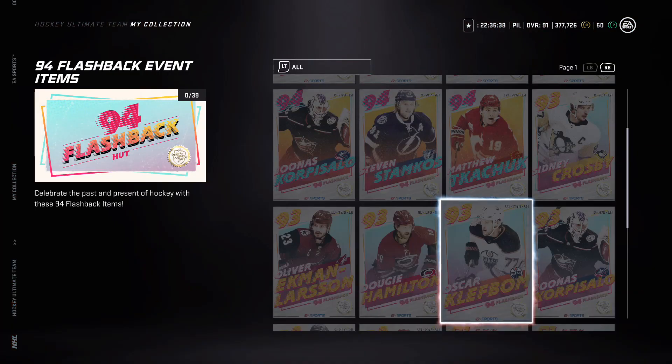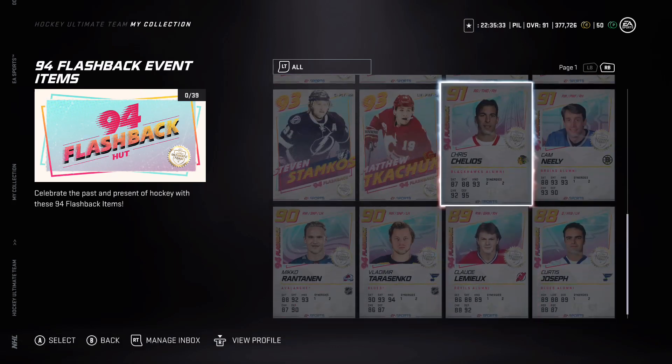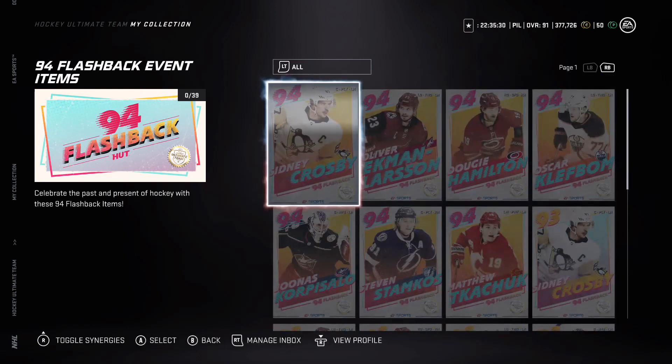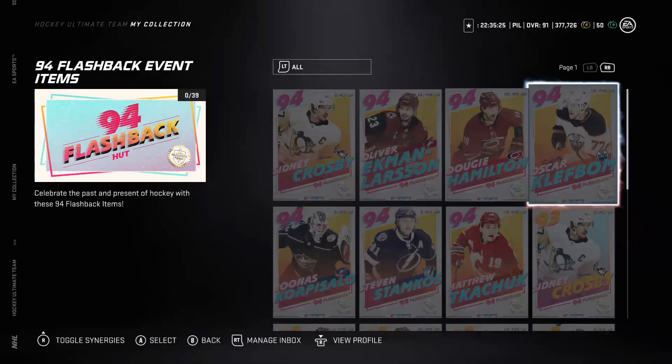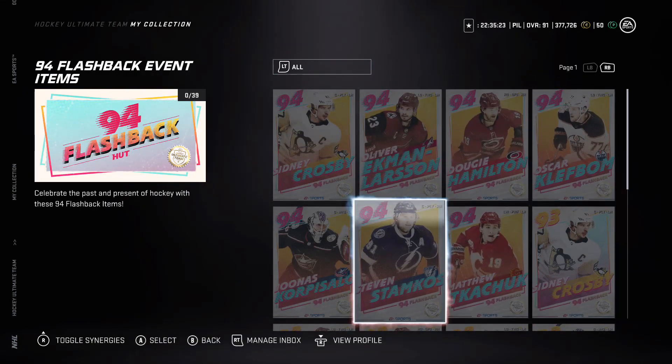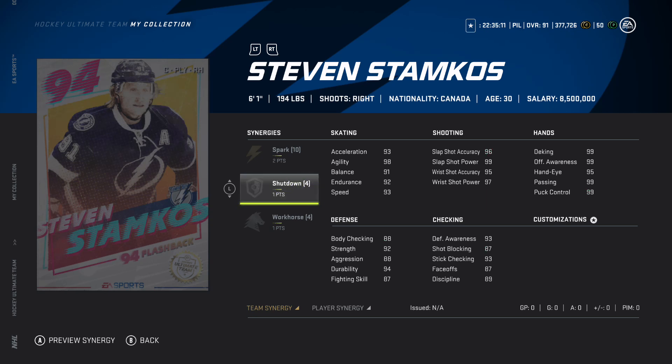Shelley's got 91 with two to Balance, two to Howitzer. Then Stamkos with two to Spark, Shutdown, and Workhorse - this card is really good. Shutdown is becoming more popular and I'm going to try to activate it in the near future. Workhorse is a really good synergy - it's a top four synergy along with Speedster, Howitzer, and Wingman.